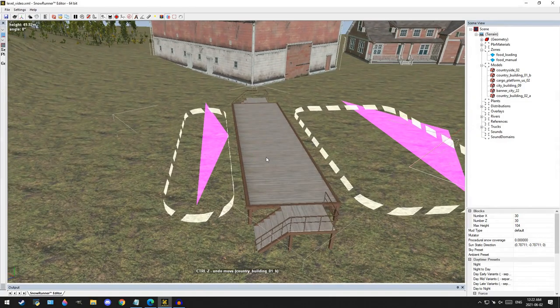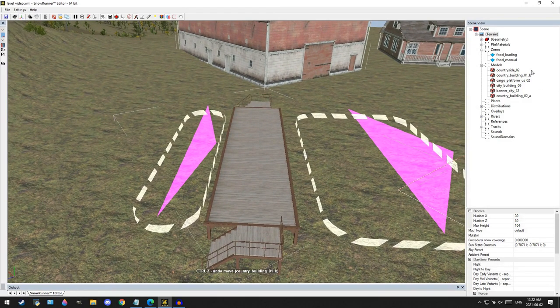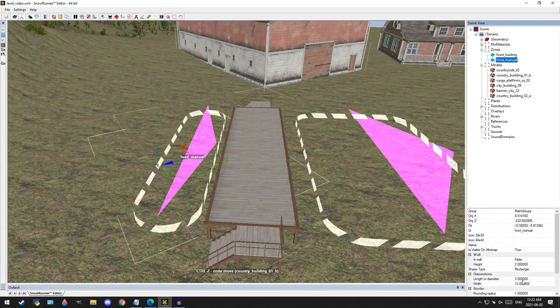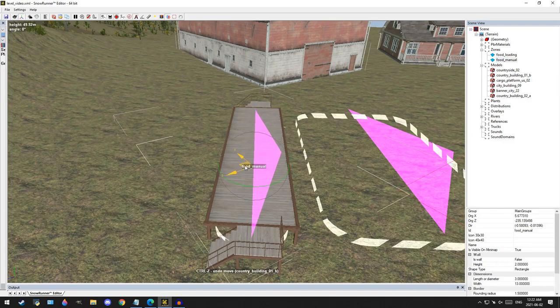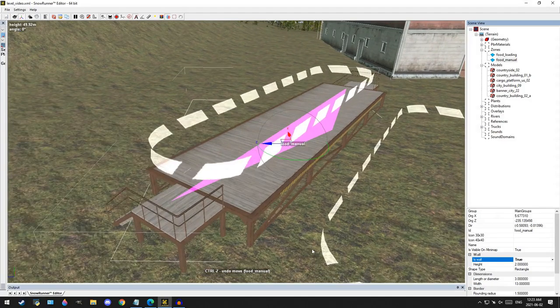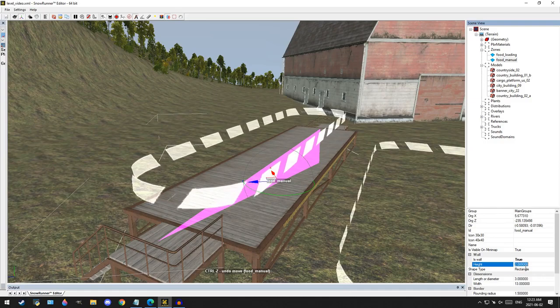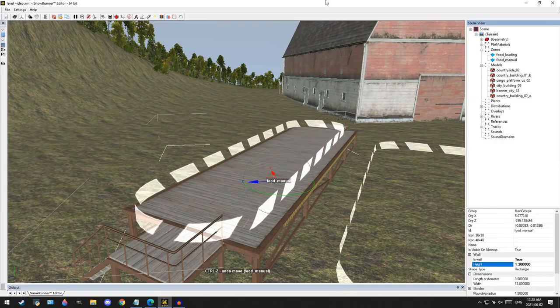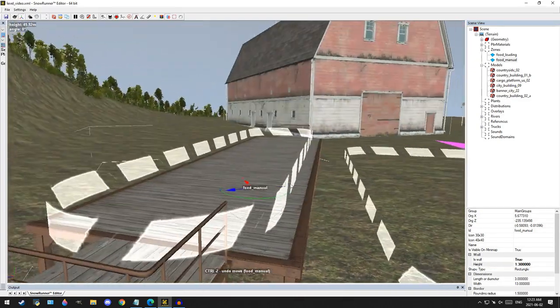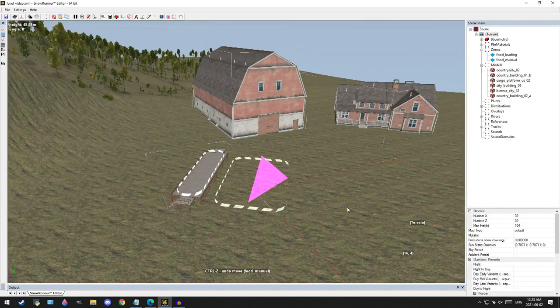The next thing — and I know a few people have had trouble with this — is the manual loading zone, which gives the player an option to load the cargo themselves. The trick with this is you're going to add a second zone. I usually make it 3 by 13 or 14, which seems to fit on the loading platform pretty easily. Move it under your platform, then go to the wall setting and change that to true, which lifts your zone up off the ground. Go to the height number — I find 1.3 is pretty close to the top of most platforms — and now you have your manual zone set up to load on top of the platform.